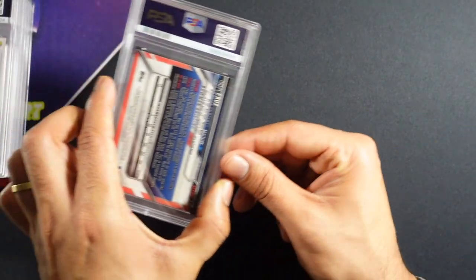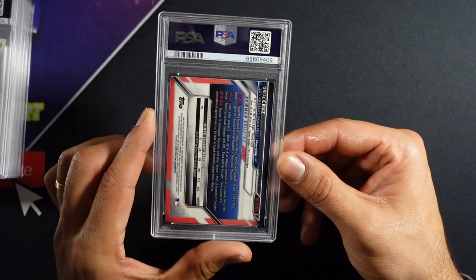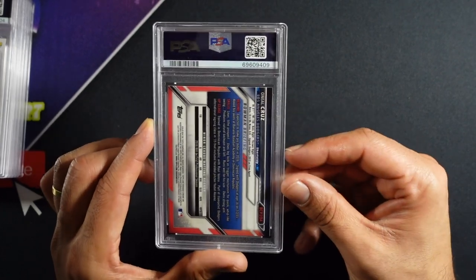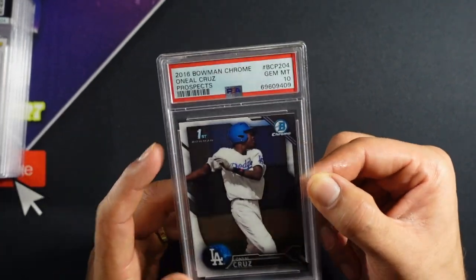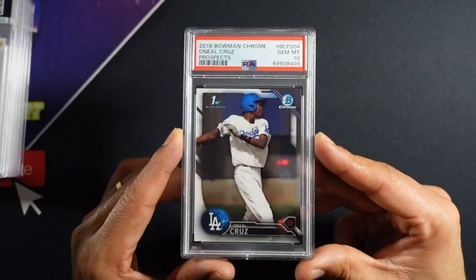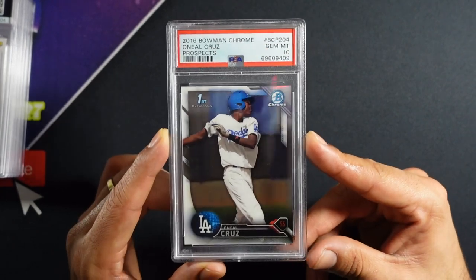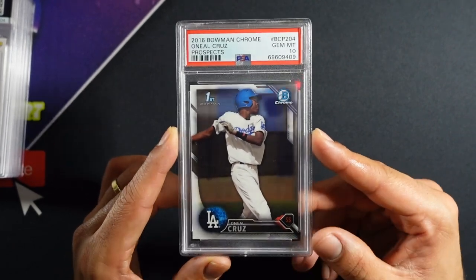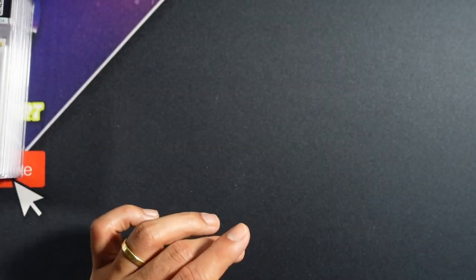This is an older O'Neal Cruz First Bowman. Fun fact: on his First Bowman they misspelled his name. And it's a 10! These First Bowmans are grading well for us. That name spelling is brutal — I just noticed that. It kind of makes it like an error card, which is kind of fun.